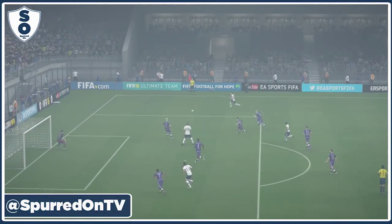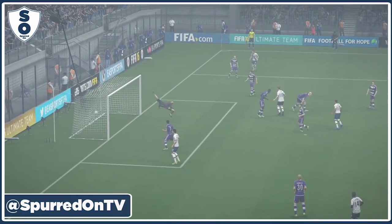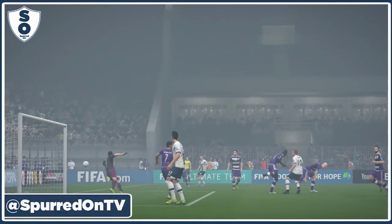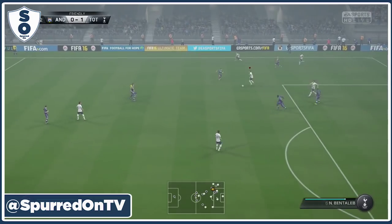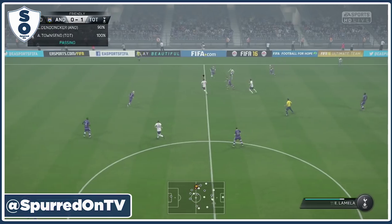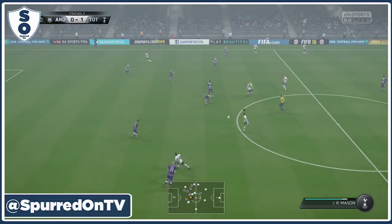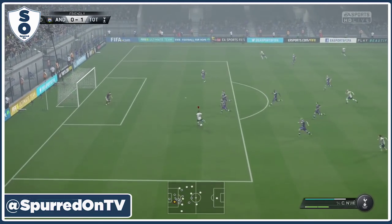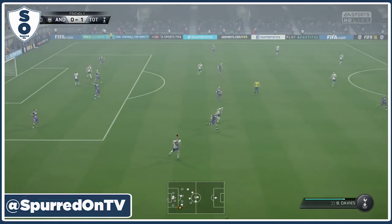Townsend did well to find Trippier, who came in on the overlap, gave the option, good whipping cross, and Kane nods home near post to give us the 1-0 lead. All the way to Bentaleb, finds Trippier, Lamella, Kane — worked this well all the way from our back four. And here's Ngo to make it 2-0 — good save. Should have taken it a little bit closer though, that was my fault.